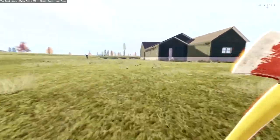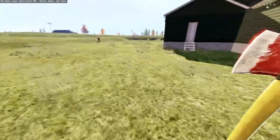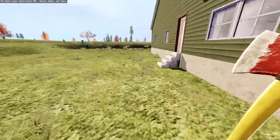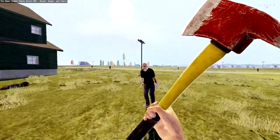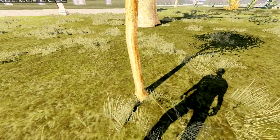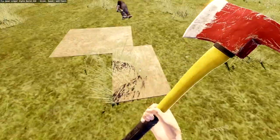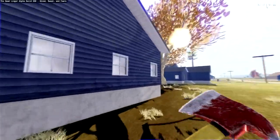Houses now spawn on flatter terrain — if there's hilly terrain around, the ground gets flattened before the house spawns, so there should be no more flying or dug-into-the-ground houses. Little trees are faster to chop than bigger trees, as you'd expect, but they give you less wood. You'll also see different house colors and textures across the world.